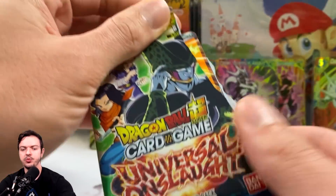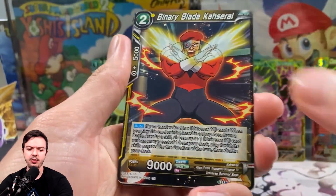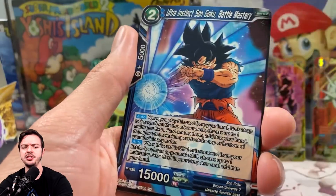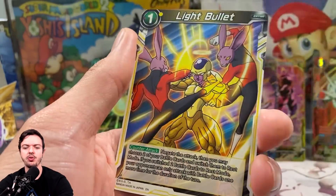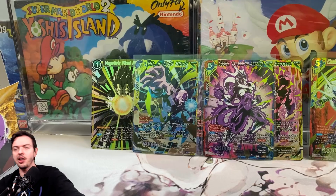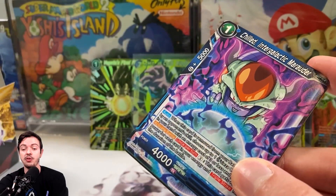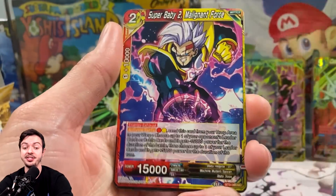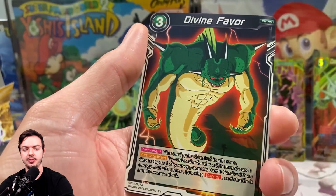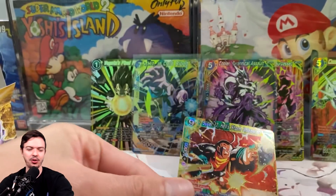I'll keep it real — my hope is kind of dying down. To explain the rarity of secret rares: a case is 12 boxes in DBS TCG specifically, and usually a secret rare is one per case, so that's one per 12 boxes. That's why it's so hard to pull secrets — they're basically rarer to get than LRs and LFs. I've pulled five in this set which is crazy luck, it just happened to always be the wrong one. Just a Super 17 — nobody cares about that.